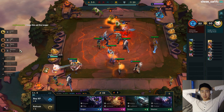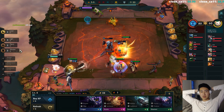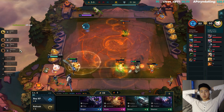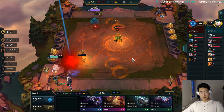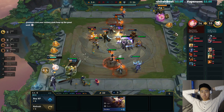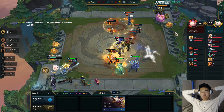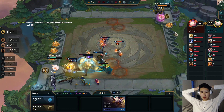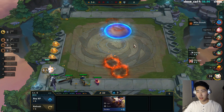Three-star Warwick and three-star Kog'Maw — I think his team might be too good for me to beat. Raka doing some work! Damn. Yeah, this is the problem with this comp — I got a crappy early game start, and now we're already at 40 health points at Wolves.